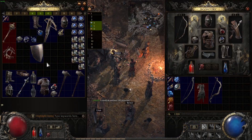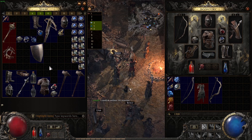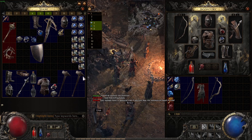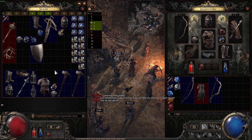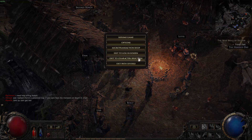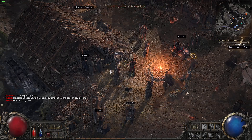Everyone knows about the stash. But did you know that if you're playing a high level character — let's say you're level 40 and you find legacy gear — you can put it in the stash, go change character, and have that gear at level 1 if it's legacy gear.